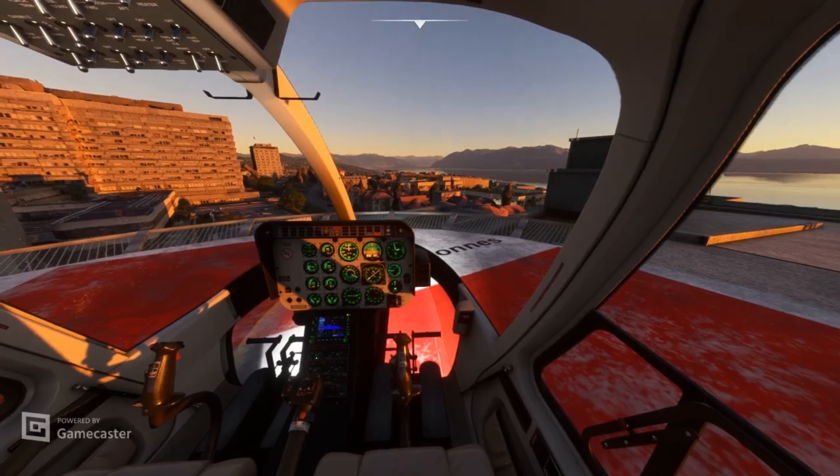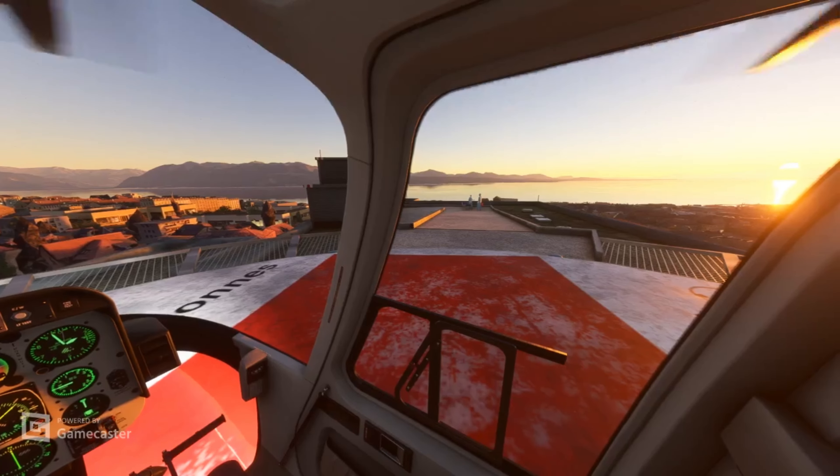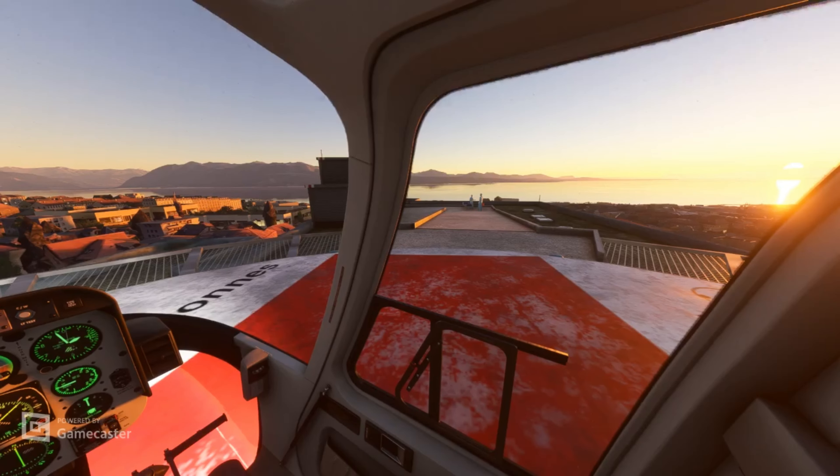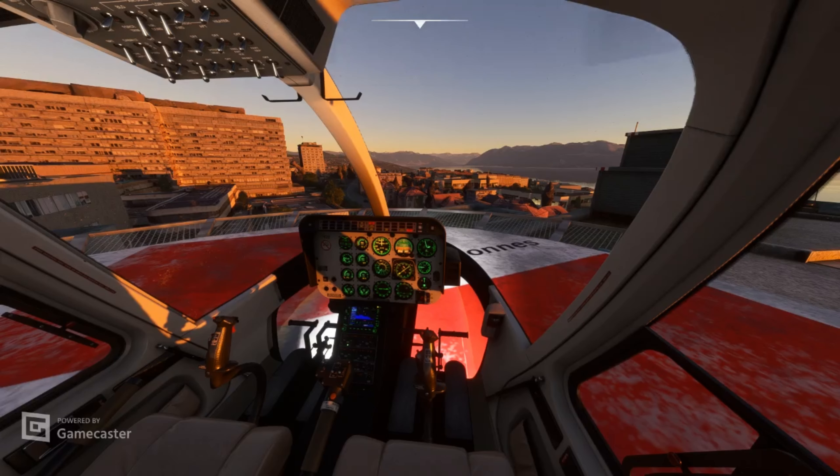All right, before takeoff: we have our dispatch number, doors are closed, pressure and temperatures are good, warning and caution panel is clear, crew checklist details, equipment and area are all good. We're in airplane mode, sterile cockpit. Flight controls on lock, friction set as desired. Checking the flight gate, calling dispatch, and we'll do a hover check.